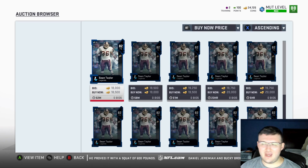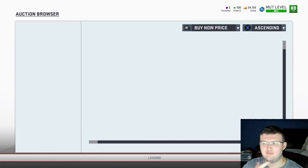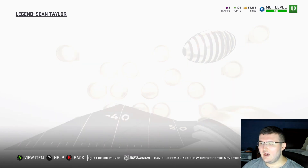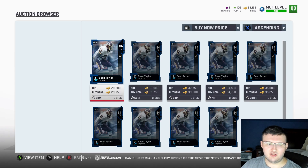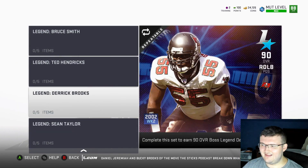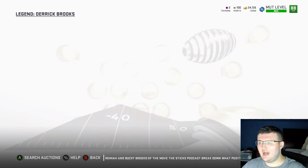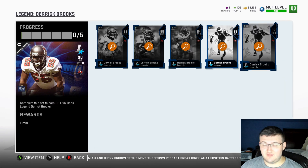So this is another way of sniping. This is actually a way that a lot of people use outside of just the Auction House, and this is, of course, sniping through sets. Now, at the moment, the best set we have to go ahead and snipe through are going to be the Legend sets, just because of the fact that they are the easiest set to go through. They do have certain cards you can go through easily.